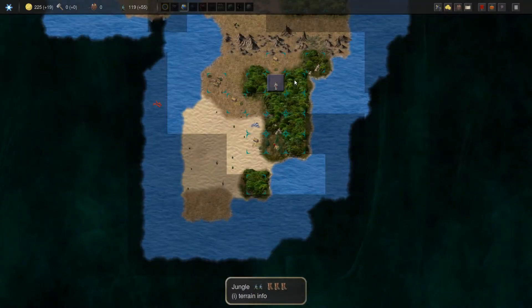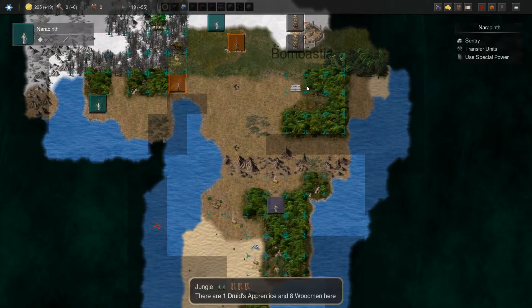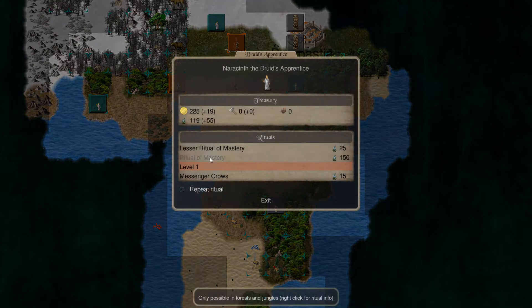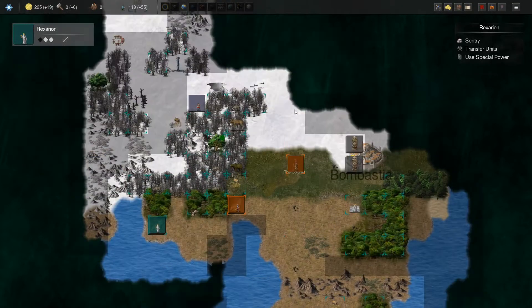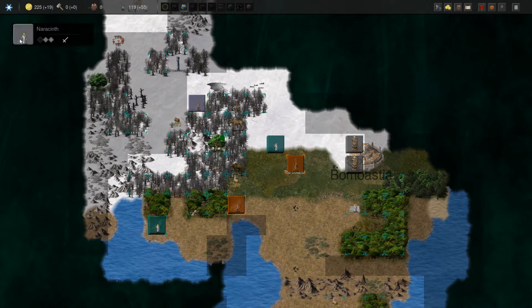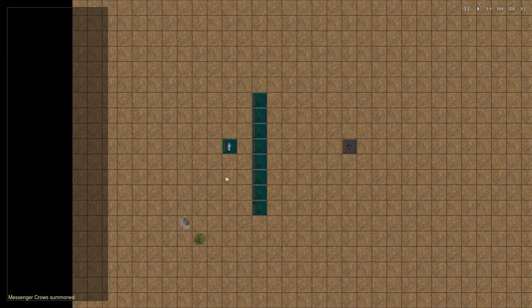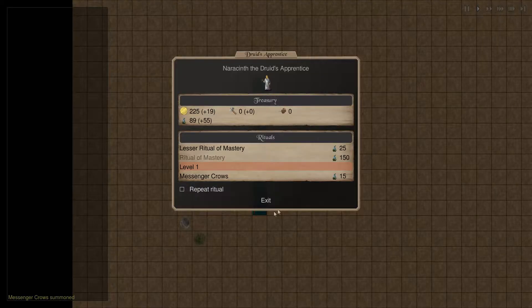And that's what you get for messing with my crows — shouldn't have done that, shouldn't have messed with my crows. Going to wait for it. Jewel of mastery. Let's just get out some more crows, get some scouting going, get some knowledge of the terrain. Because a lot of these crows are just going to stupid locations.